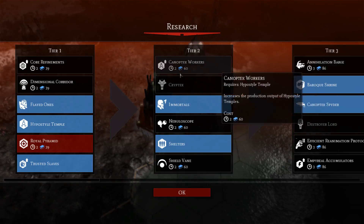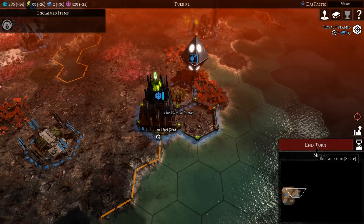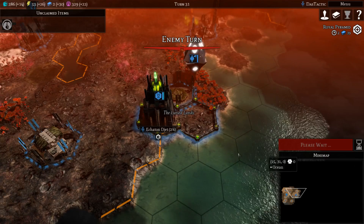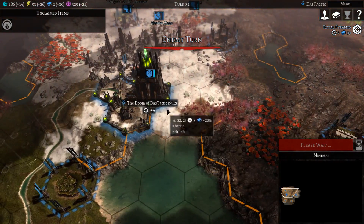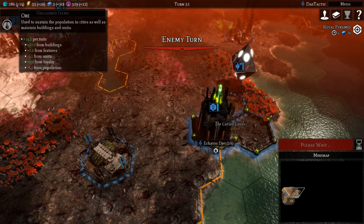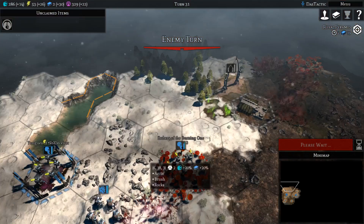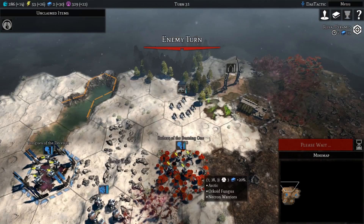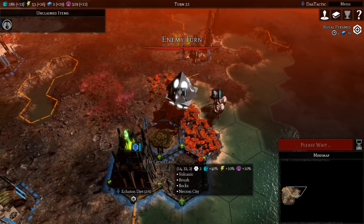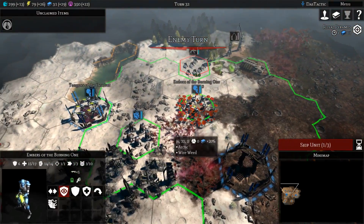The Annihilation Barge — I'll do that one later. As our population increases it also chews up ore, and we really don't have enough ore. We've got to really focus on that. Here are more Crud Hounds — they've reclaimed this, which is going to impact our loyalty — loyalty goes down by two. I do need to come back and finish these off.